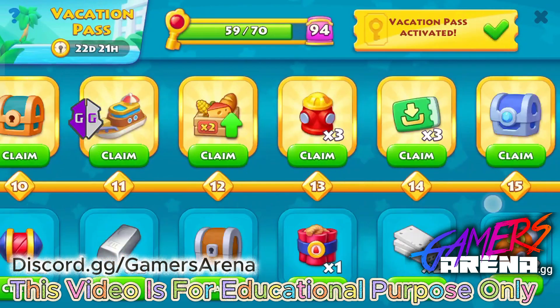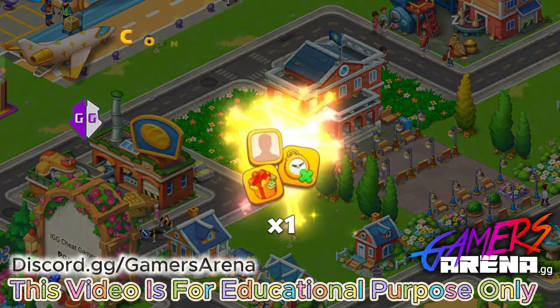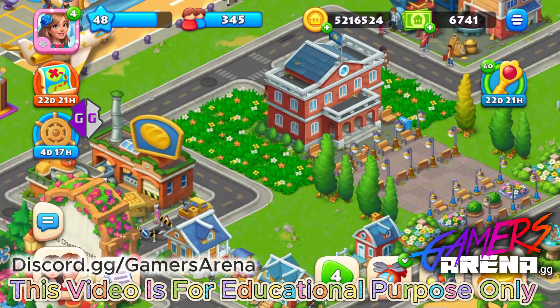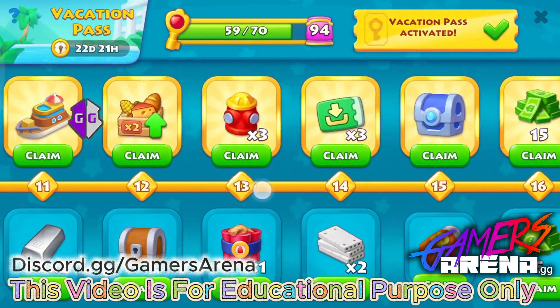Now I will check the golden ticket — wow, I have opened all the golden tickets! You can claim the prizes. You can also claim the sheep skin and the horse skin.